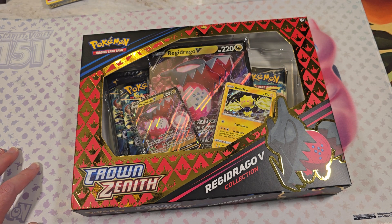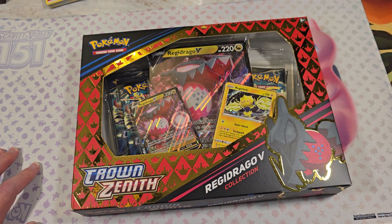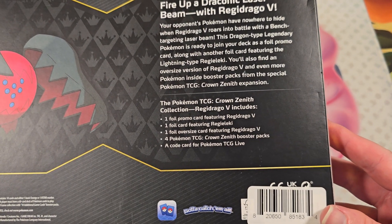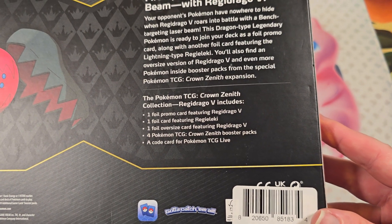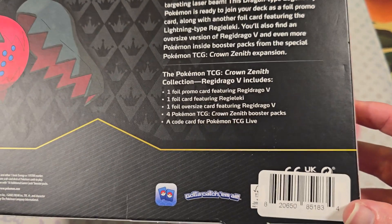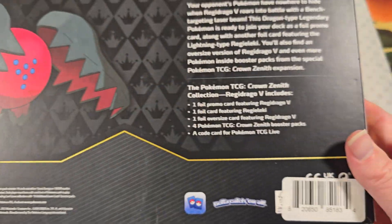We're here with another unboxing. This time we have Regidrago V for the collection, Crown Zenith. One promo featuring Regidrago V, one card featuring Richie Lakey, and one Oversize featuring Regidrago V. Four booster packs in the Crown Zenith booster packs, and one code card for the TCG Live.